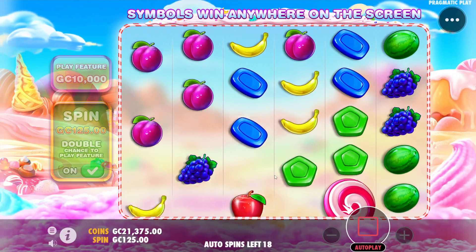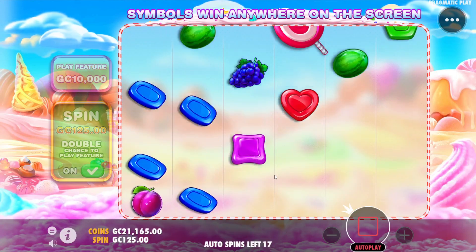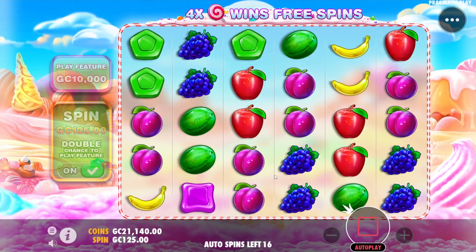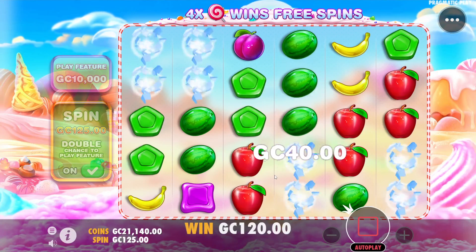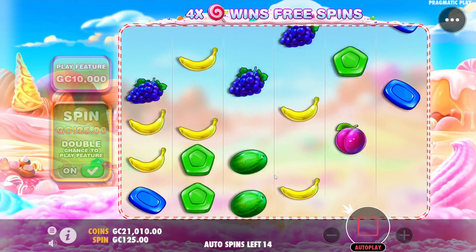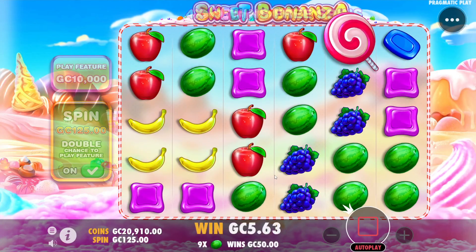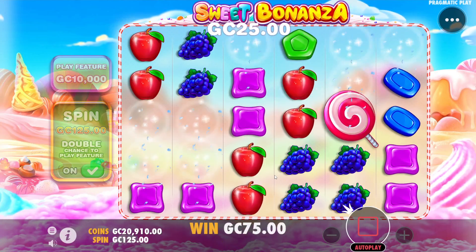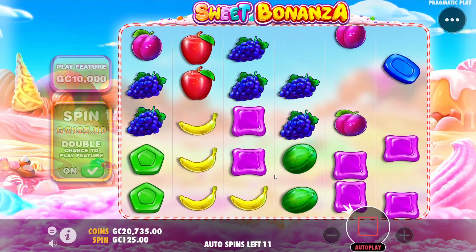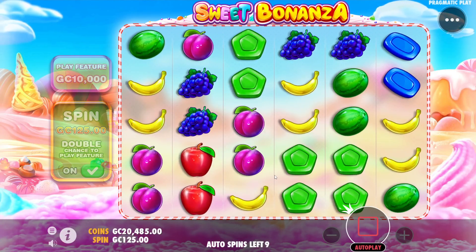Welcome back everybody. We are here with Sweet Bonanza. I know I just did a versus Sweet Bonanza the other day, but it made me think about it and I sort of needed to get it out of my system. So I decided to go ahead and play it anyway. We are going to see if we can spin our way into a good size bonus using our free gold coins — the ones you get for signing up over at Stake dot US, link in the description below.